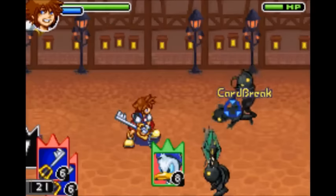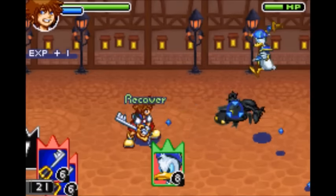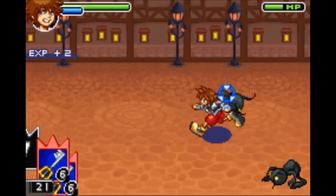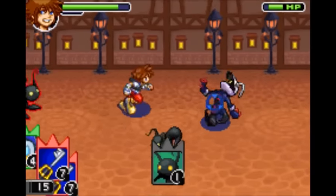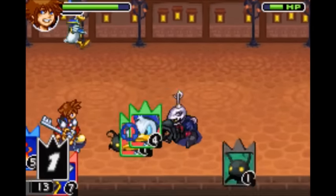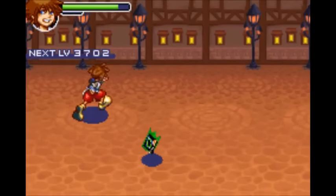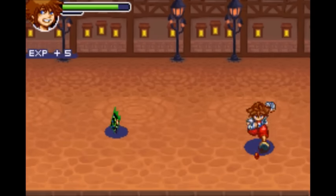Next are the friend cards and friend sleights. More friend cards tend to appear in battle the more hits you dish out, so keep that in mind if you plan on relying on these. First is Donald — you summon him and he'll cast either Fire, Blizzard, Thunder, or Cure twice. Magic Level 2 requires two Donald cards — he'll spawn and use either Fire, Blizzard, Thunder, or Cure twice.